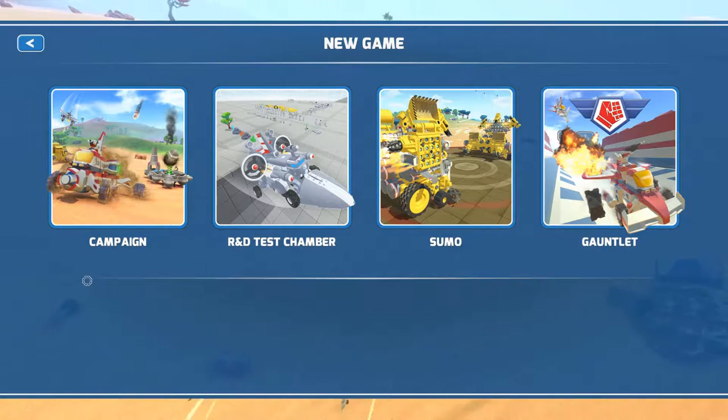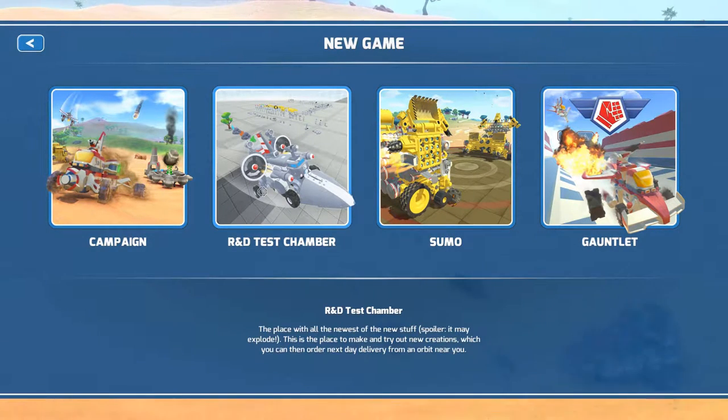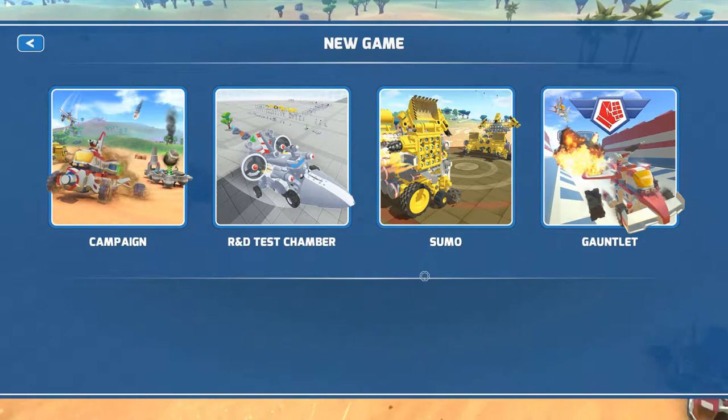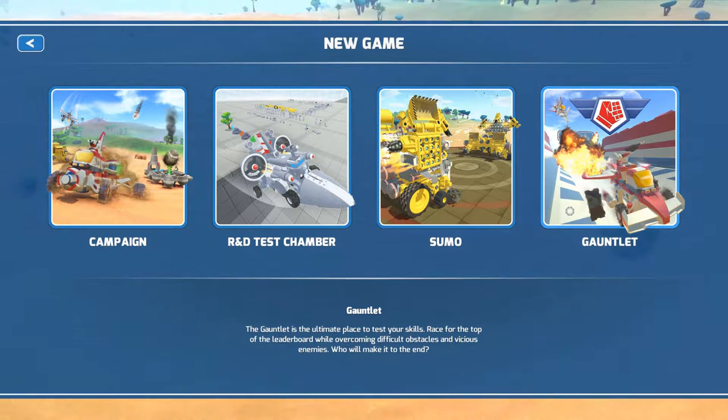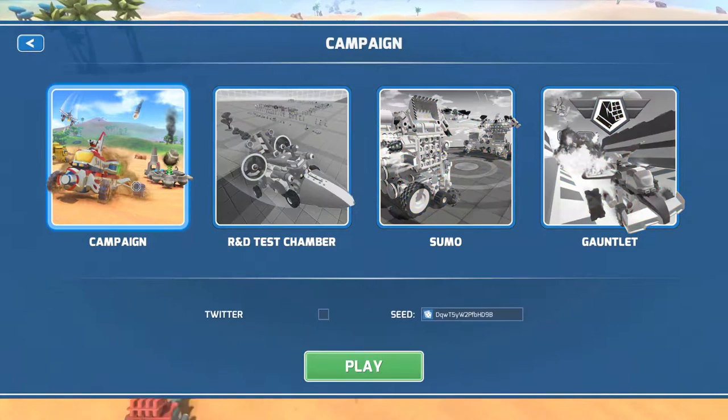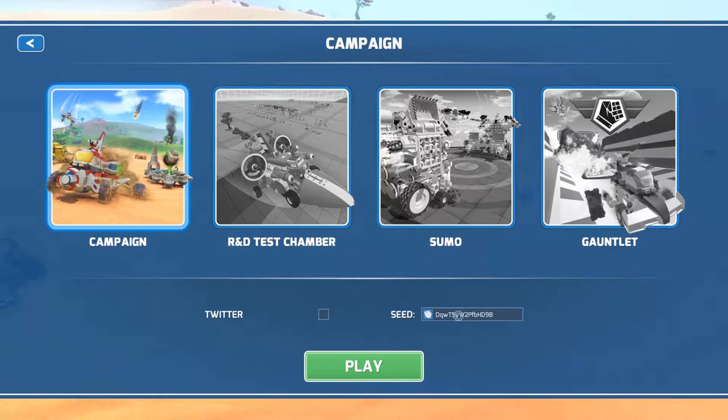First thing we're going to do is go into New Game. We've got four different modes here. I did pick up the DLC for the R&D Test Chamber - this is not in the standard game, it is downloadable content that's extra. And in this version, 0.6.1, they added the gauntlet mode, which looks interesting - we're not going to try that out quite yet. For now, we're going to go into campaign. I will make sure to get a copy of this seed and put that in the description box below in case you want to play along. I bought this in the Steam Summer Sale, so it is available on Steam.